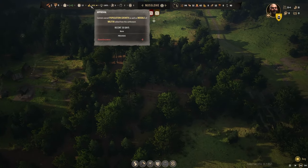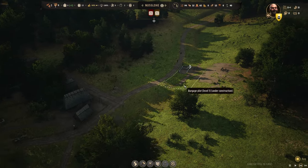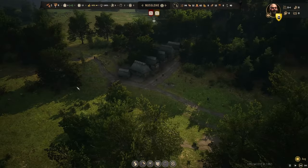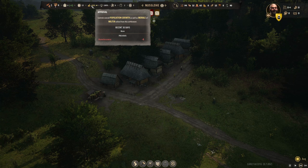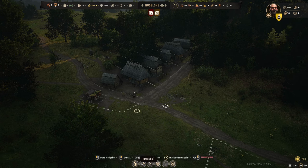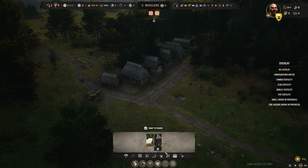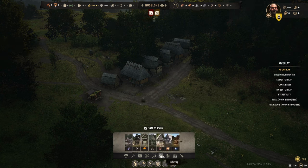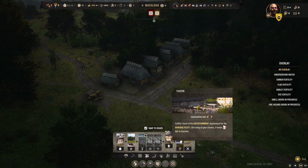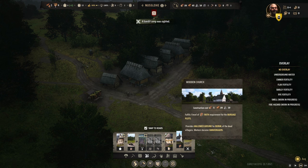I think we need to get approval up over 50%. This actually might be a little bit easier than I'm making it for myself. We could build a tavern — it fulfills one level of entertainment, needs booze, and fulfills one level of faith requirement for burgher plots. Do we have the stone? I think we're using the stone.